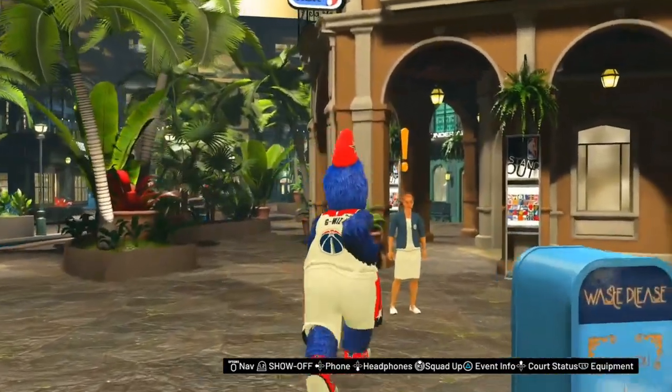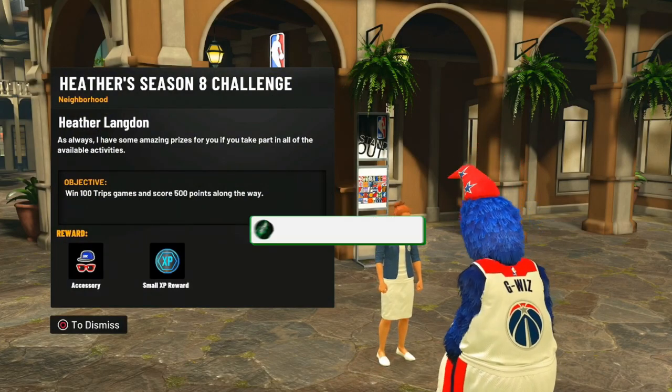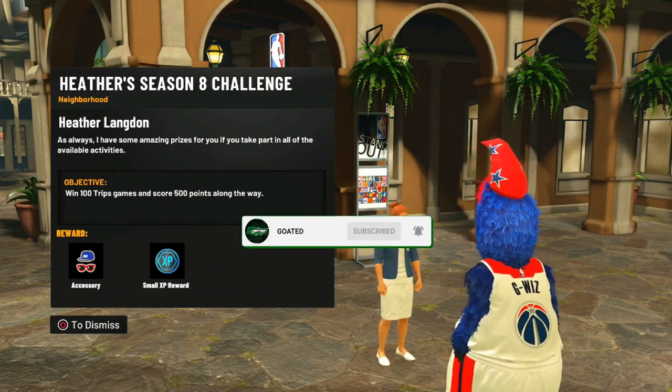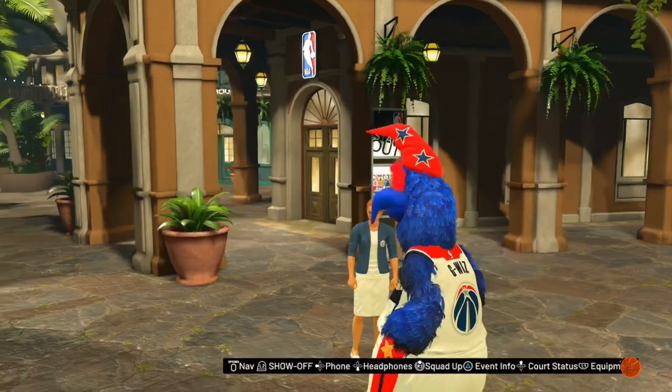I'm going to start off with Heather first — she's in the promenade. Let's go talk to her and see what she says. It looks like it says 'win 100 ship-in score' — it might be this one, it says accessory for the reward. But we're going to move on to the next one.